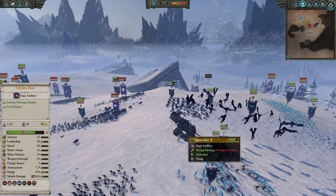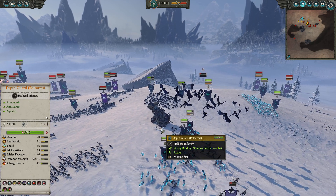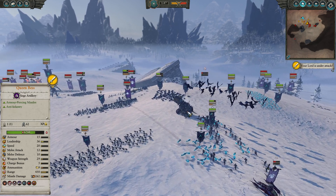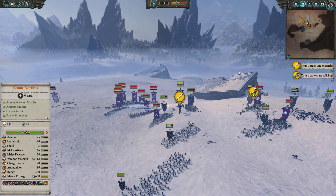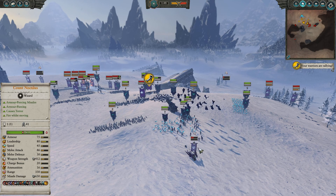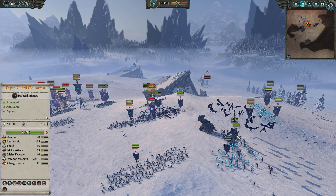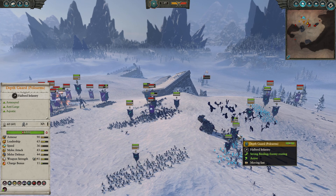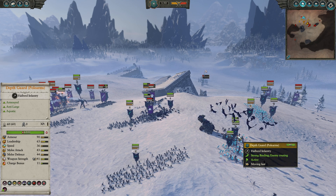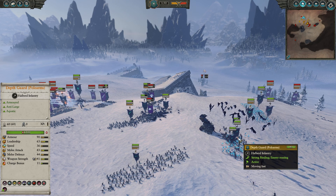Sometimes people get too fixated on killing Queen Bess. She doesn't have a lot of ammo unless you take the Gunnery Wight, which I haven't — so she's probably only got about four or five shots left. If you're not going to take her out very early, the damage is already done. It can be a bit of a waste of your better units, like the manticores, who probably would have come in handy elsewhere rather than desperately slugging at Queen Bess and getting caught up in the Death Guard — look at their stats: anti-large, armor-piercing. Yeah, they're brutal. You really don't want to go in there.